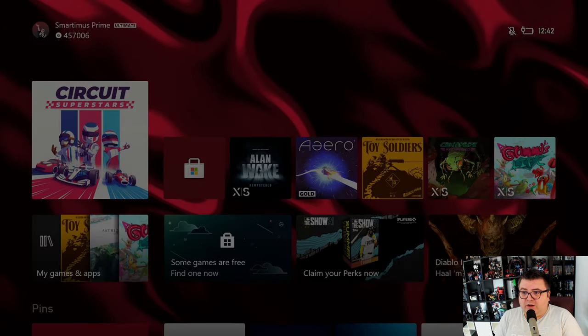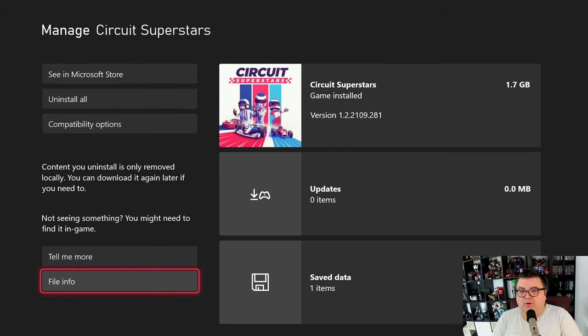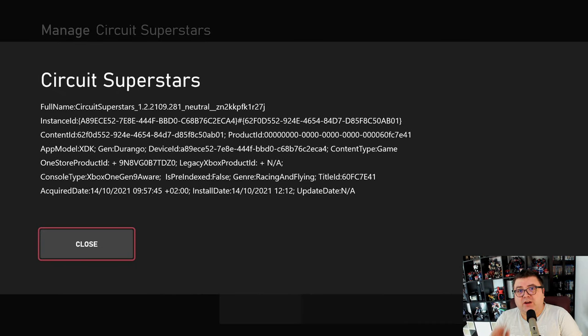First of all, let's see how much data the game takes on your hard drive — it's 1.7GB. The game is not completely optimized for the new gen consoles, but I'll get back to that. It's not in Game Pass and it's only about 20 bucks, so not a very expensive game. It's still Gen Durango, meaning it's still an Xbox One optimized game. But as you can see, it says Xbox One Gen 9 Aware, meaning it knows it's being played on a new gen console. That can mean two things: higher frame rate or higher resolution — most of the time a little bit of both.